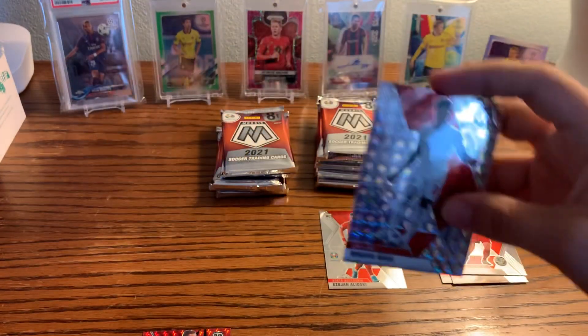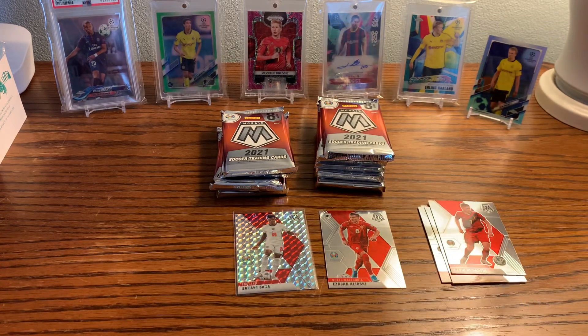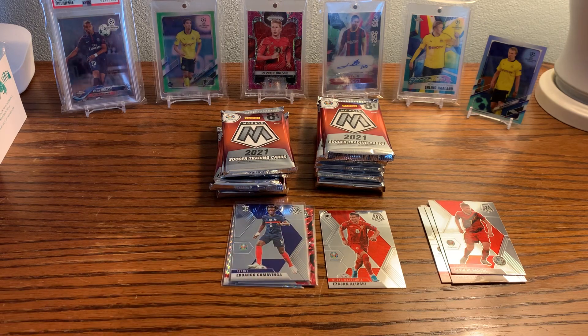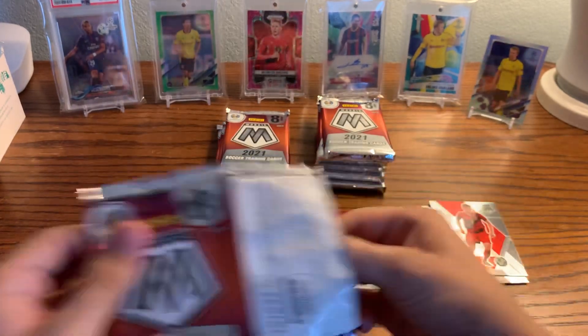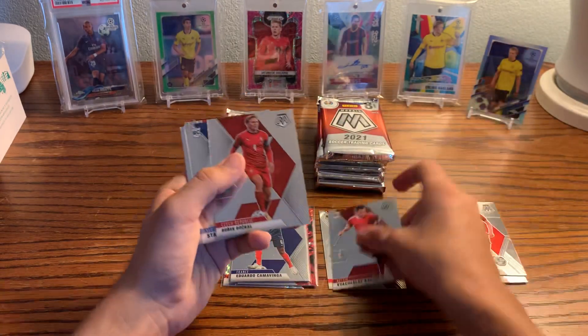The mega boxes have definitely been better than blasters for me. Blasters haven't been that good. Obviously you can pull good stuff out of them — autographs, orange fluorescents numbered to 25 — so don't get me wrong, you can pull good stuff out of Mosaic. I'm not saying it's a bad overall product, I'm just saying for the most part you're probably not going to pull anything. But maybe that's just me.